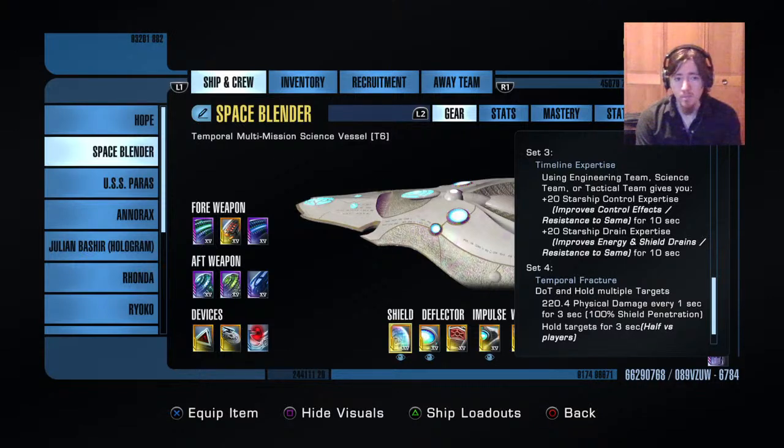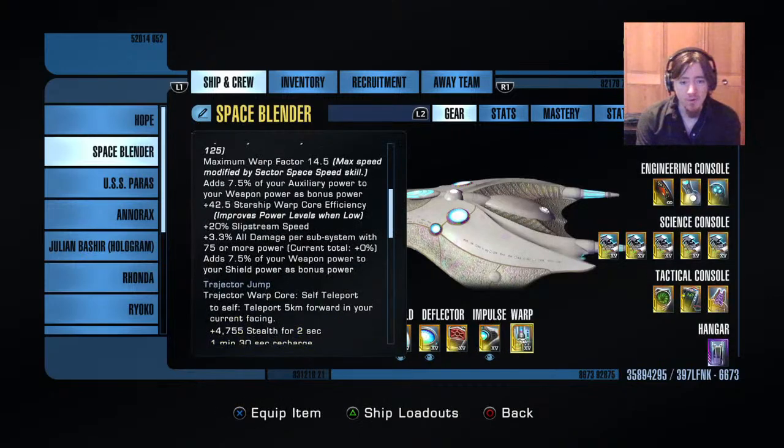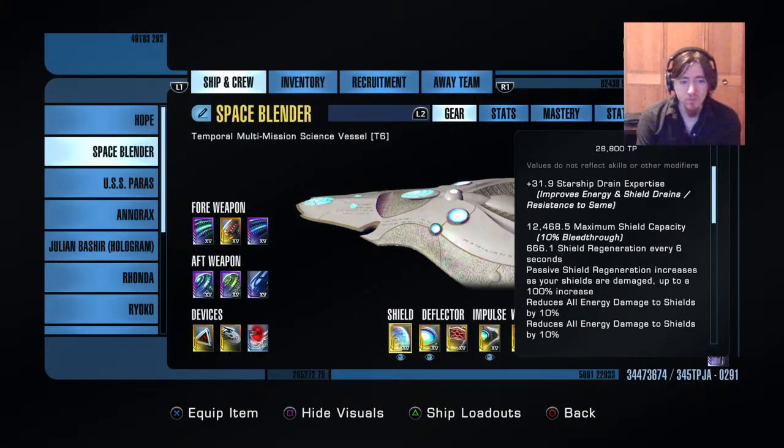The other abilities are nice. I specifically really like the three-set buff — any basic ensign-level ability gives bonus control and drain. The drain is going to affect your Tyken's Rift, the control is going to affect most of your anomalies. They have some kind of control effect. The temporal fracture is okay, it's not great, but there's no other single piece I really wanted.